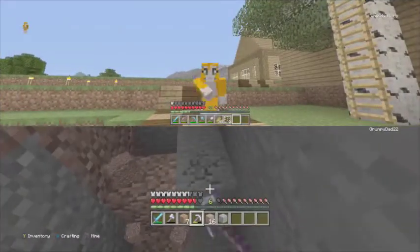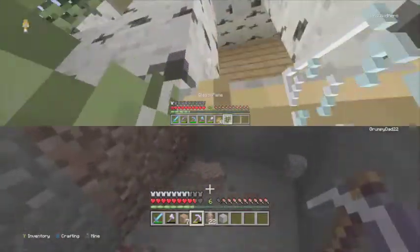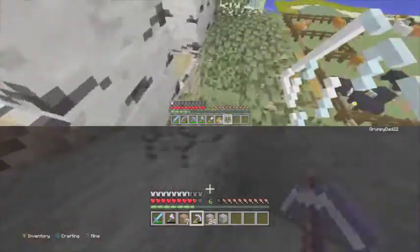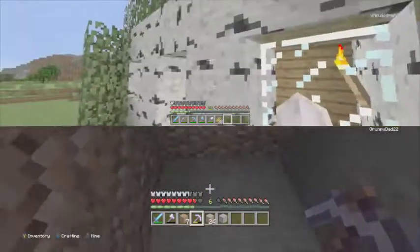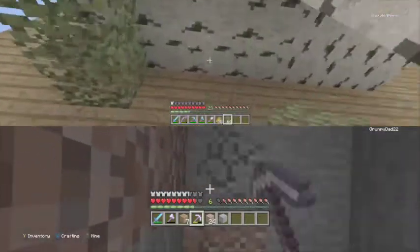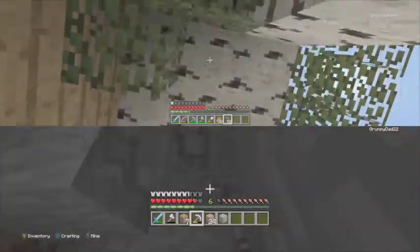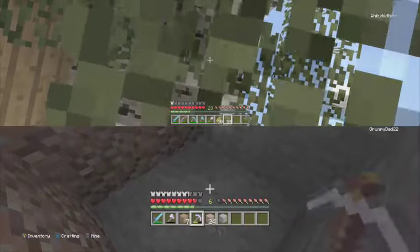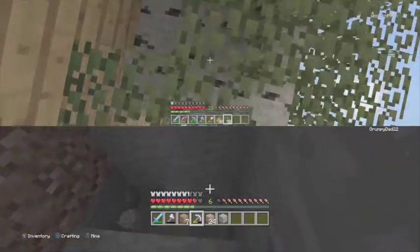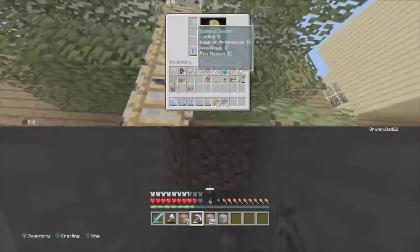I'll see you in a second. Hello everybody, welcome back. So now what I'm going to do is put these glass panes in the windows. I've got the windows in. I'm just going to get these leaves out and do the tricky job of putting them on the underneath of the tree house. Tree house is officially covered in leaves.